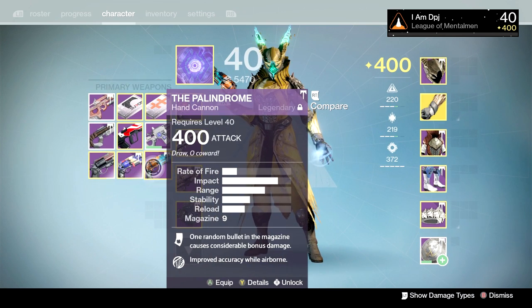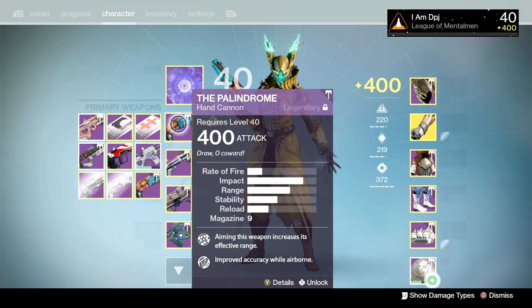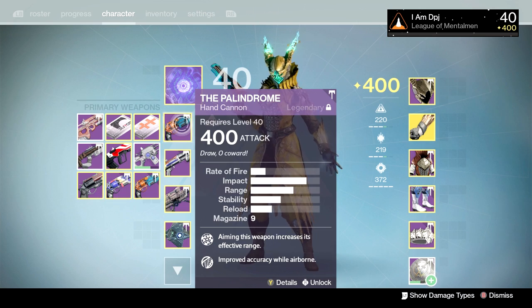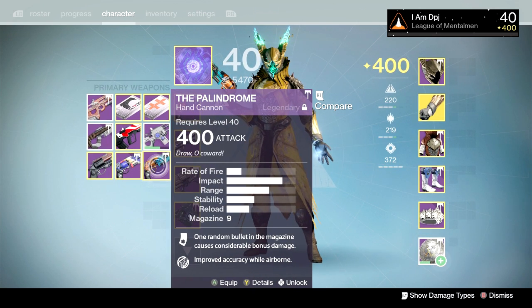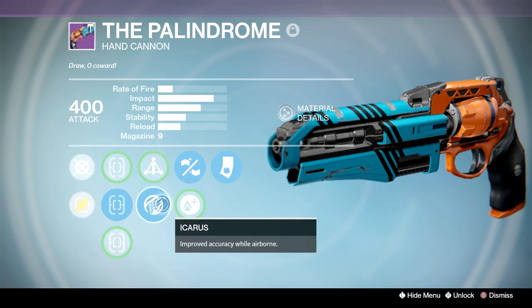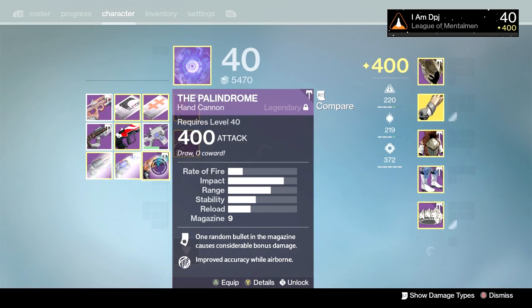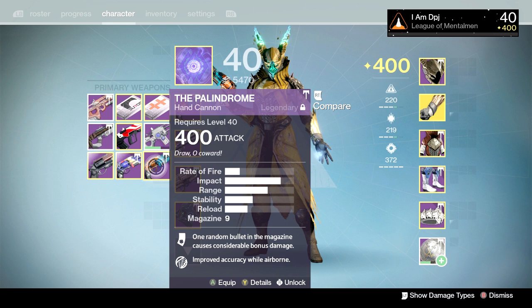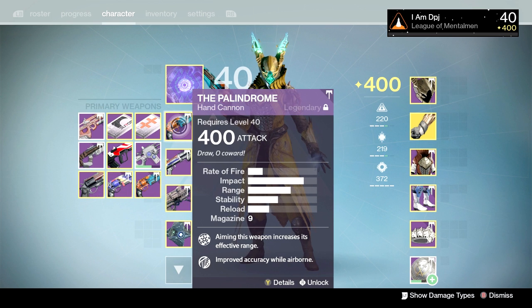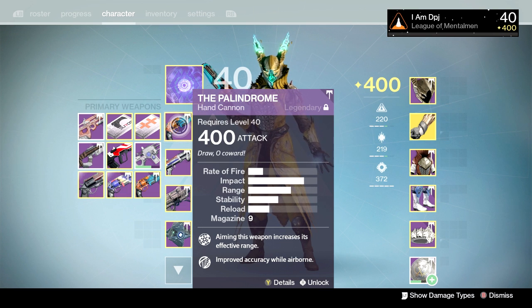This is my actual number one Palindrome. Would I say it's as good as this week's? I'd say no. All round, this week's Palindrome is the best you can get. But personally, for my playstyle, I prefer my one which has Short Shot, Truesight, Icarus, Rifled, and Luck in the Chamber — that's my baby, the first good roll I got and I've kept it ever since. But yes, this week's Palindrome is the best all-round you will get, so pick the damn thing up.